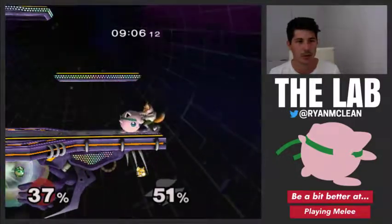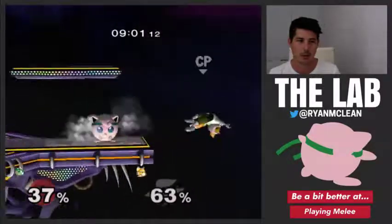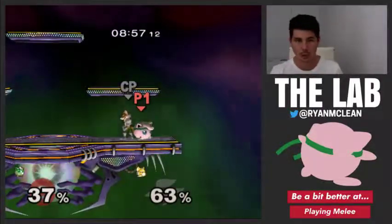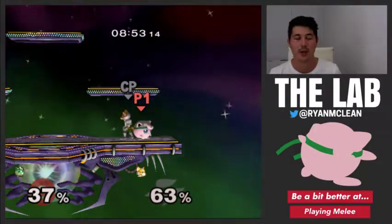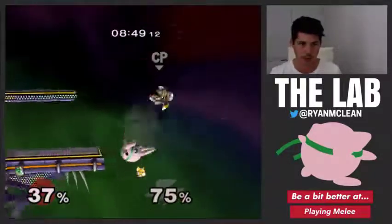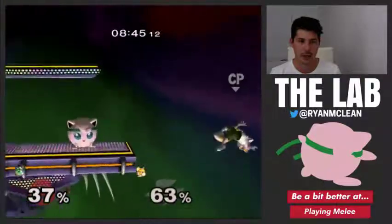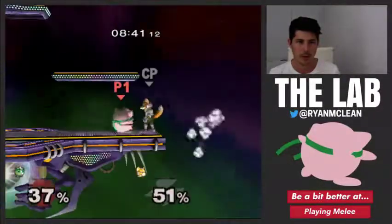Now what I'm going to do is grab Fox, and we'll see that in that situation he side-Bs back to the stage, and in another he up-Bs. So he's going to do all the mix-ups based on — I'm pretty sure it's just based on his DI. So whatever DI he does, the recovery option will be the same. But we can now go ahead and practice edgeguarding Fox in different ways.